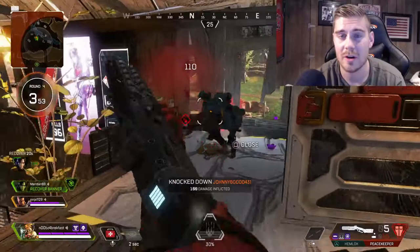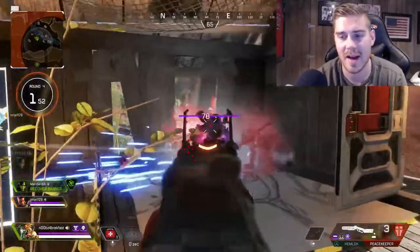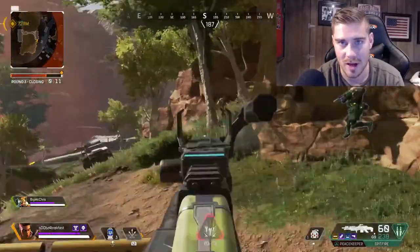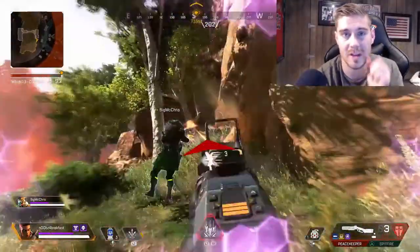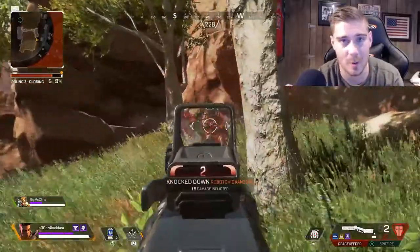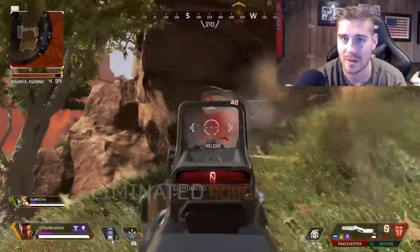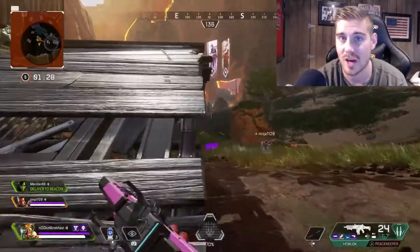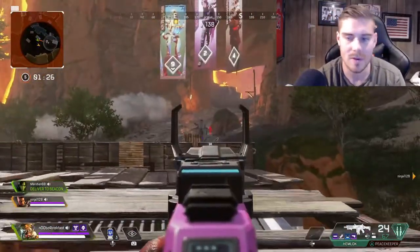I've been playing as the Bangalore hero. Level 25, I have 150 kills with her. I really like her a lot. You can use the smoke in a few different ways — offensively, defensively. You can get away from people, push on people without them being able to see you. She's pretty versatile, so you should definitely try her out if you haven't.